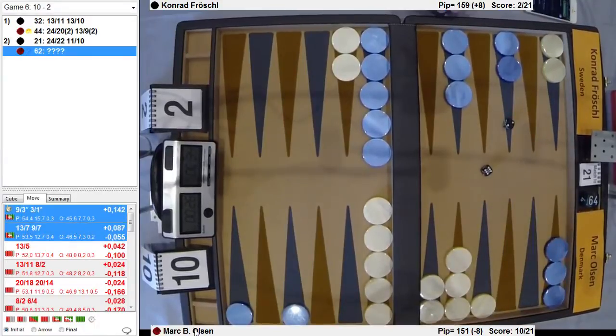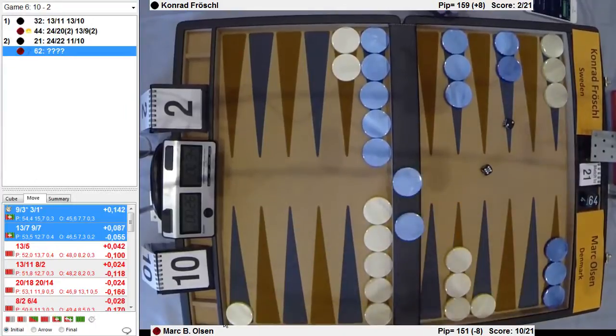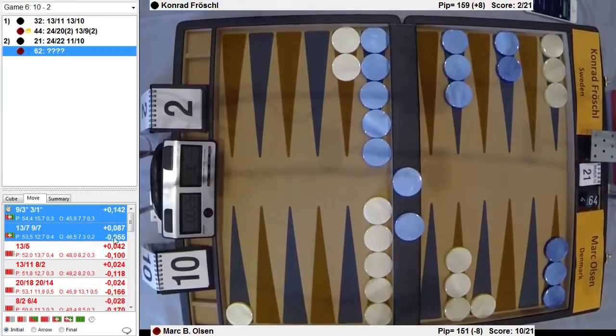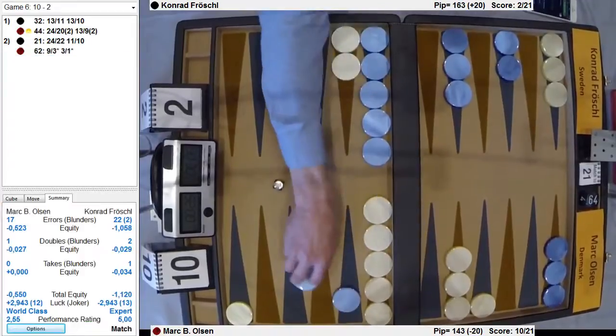This is a mistake — the midpoint is now stripped. And getting hit with a 6 puts you behind the 8 ball, so to speak. I see why it's right to do that — it keeps the initiative. Conrad has 2 men on the bar which you can't do much with except enter. This is the best way to keep the advantage.